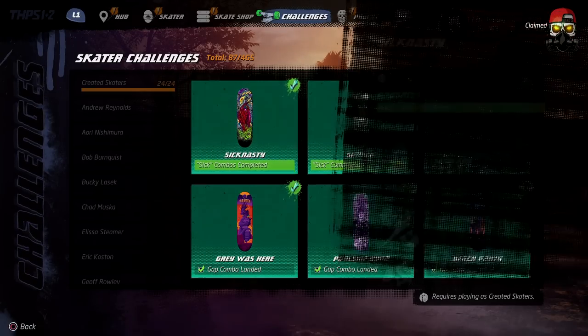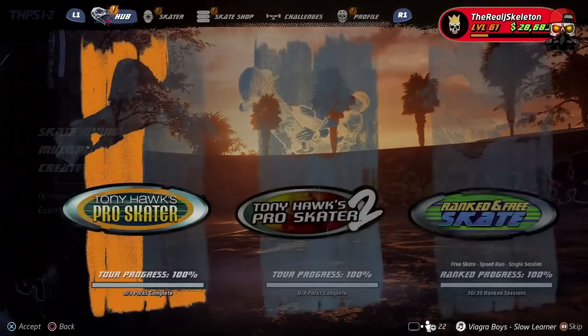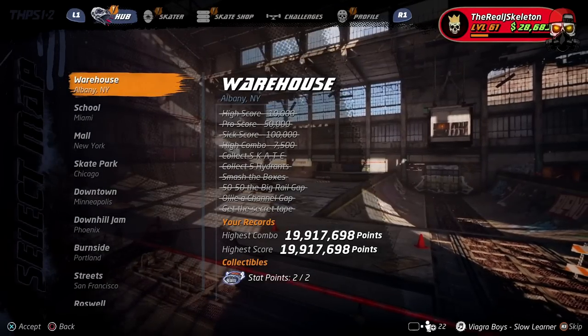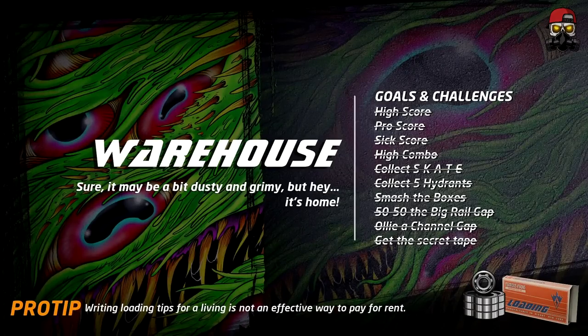Some of these, like the first two, I'm just going to explain. For the sick combos, basically every map has a sick score. You can pause the game and look at all the challenges. What you have to do is use your created skater and get those scores. For example, Warehouse is like 100,000 points — so using your created skater, you need to hit those combos in a session. Go to the hub, go to skate tours, pick a level like Warehouse, and start a run getting 100,000 points with your created skater.